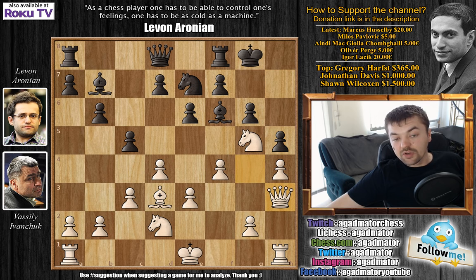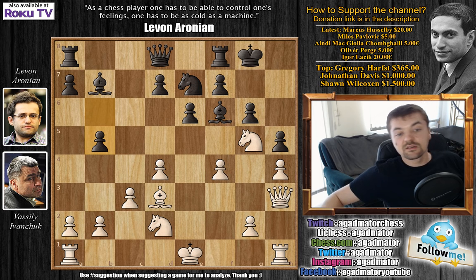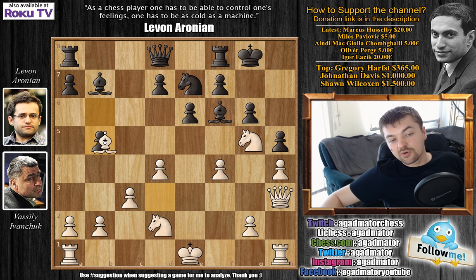After h5, queen h3, then c captures on d4, e captures on d4, and now b5 — seemingly a weird move. But Aronian has very interesting ideas about what happens when the queen comes to b6. This queen-to-b6 move will be a crucial idea in most of the variations in this game. Capturing the pawn doesn't give white anything; Aronian will simply attack and bring his queen to b6 even sooner. So Ivanchuk is not interested.